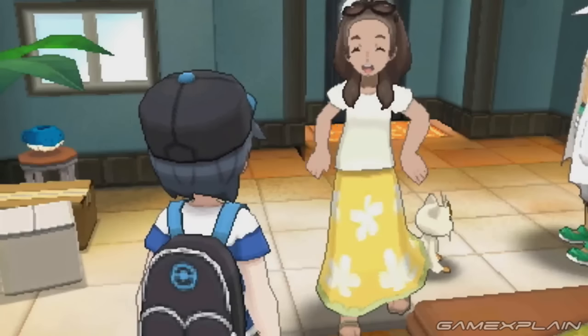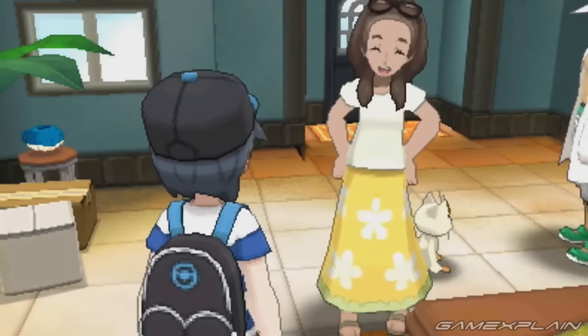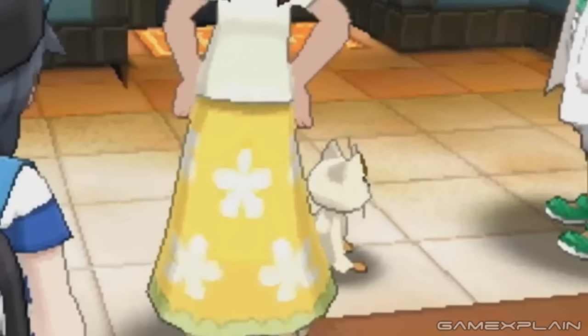In the Japanese trailer, a small scene takes place in the trainer's house, and behind this woman is a Meowth. It's not much, but it does show that the seventh generation will not be repeating what the fifth generation did by only having brand new Pokémon in the region. Instead, we expect the game to keep the sheer variety of Pokémon that Kalos in the sixth generation had.